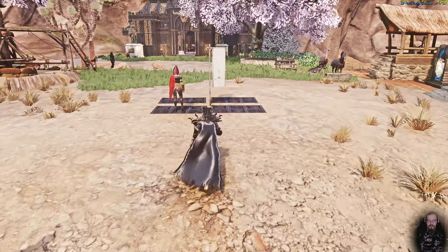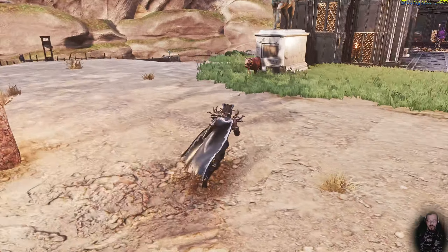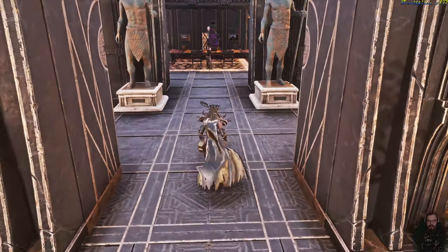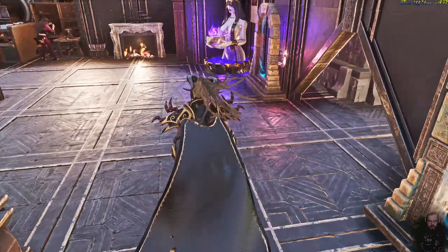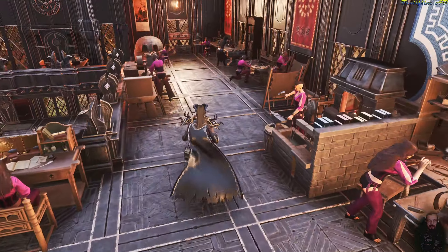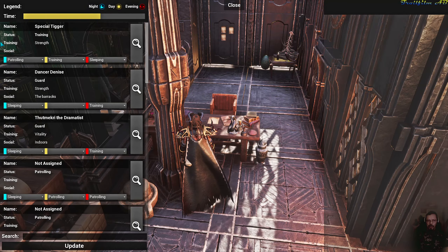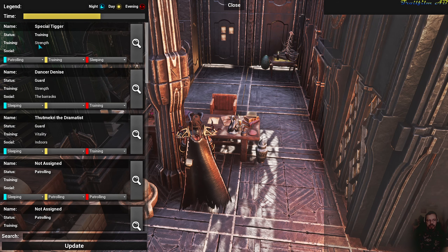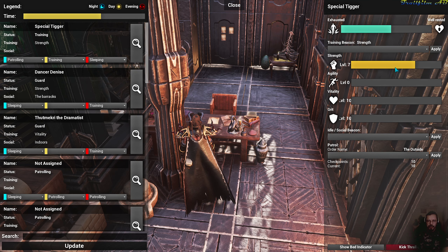From here, when it's all set and done, I can tell the thralls which attribute to train. I'm going to go to my officer's desk because it has a much bigger range than the officer's journal and lets me see all of them, even ones with sleeping places a little far away, such as the tiger. In the officer's desk you can see what they are currently training and how they are doing by clicking the magnifying glass. The tiger is currently strength 7, and he has accomplished this by doing the training. I have already trained his vitality and his grit to a maximum of 10 points.